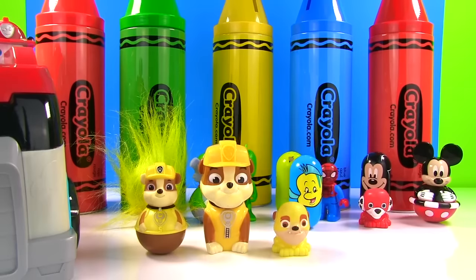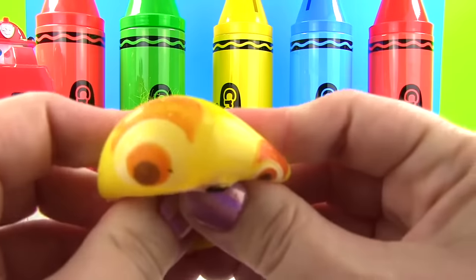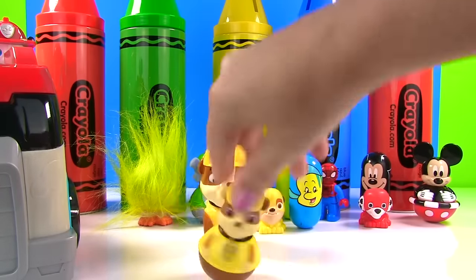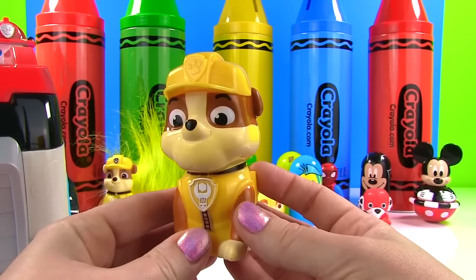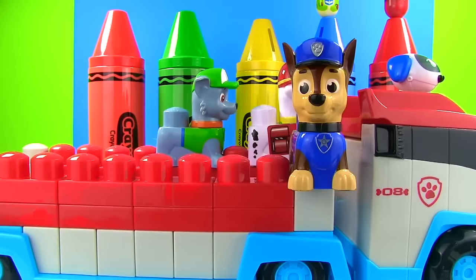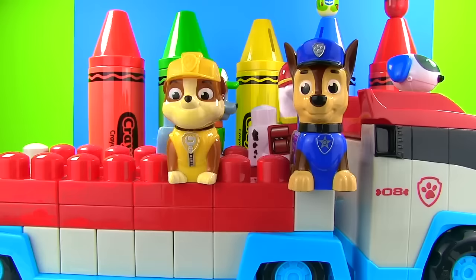We found Rubble! We found three Rubbles! We have Super Pup Rubble — and he's a Mashem! We have Weeble Rubble wearing yellow like our crayon! And here's the Rubble we need for the Paw Patroller! Great, you found him! Thank you! Rubble, we're so happy we found you! Me too! Now let's try to find Skye!